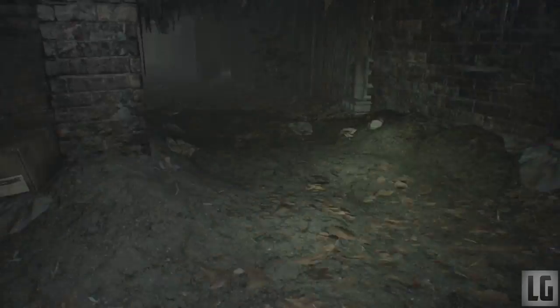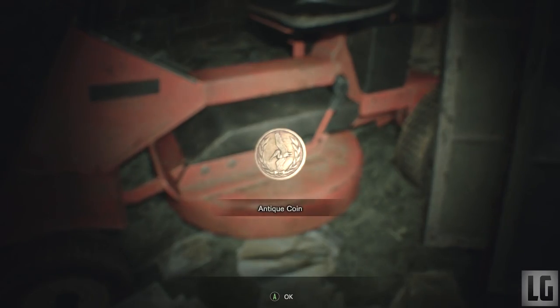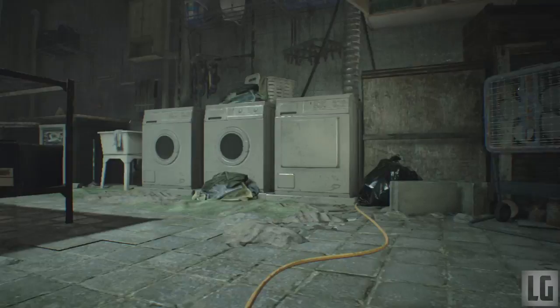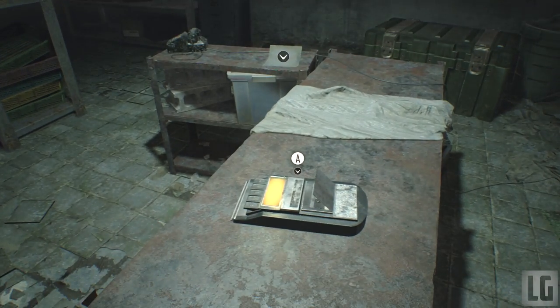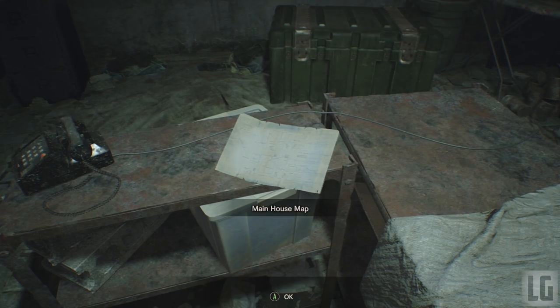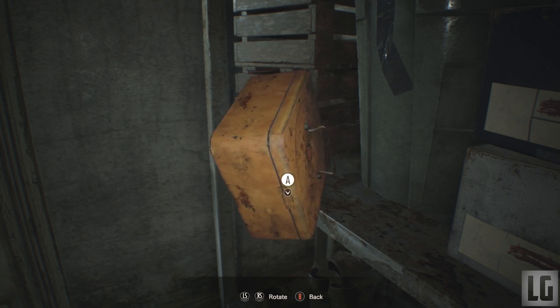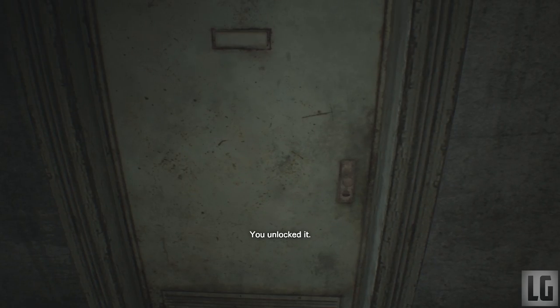Inside the crawl space go left and on your left is a lawnmower with an antique coin on it — make sure to grab that and continue to the next room. The laundry room is the safe room. Inside there are a save point, cassette recorder, house map, a chest to store your stuff, and a file cabinet with herbs and chemical fluids, so make sure you gather all those things. Head to the door on the right but first there is a box — open it to find a lockpick inside.